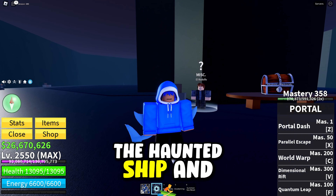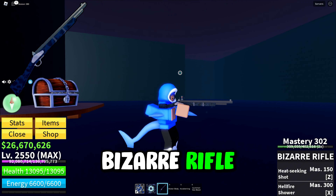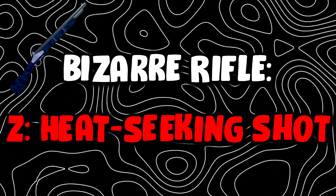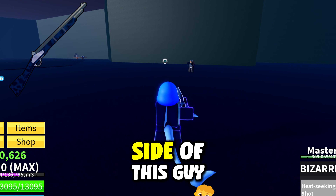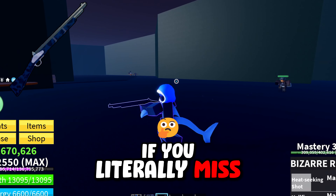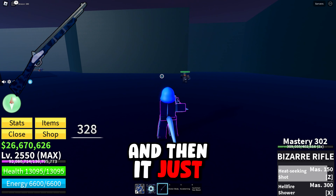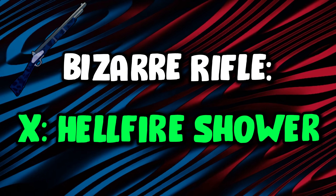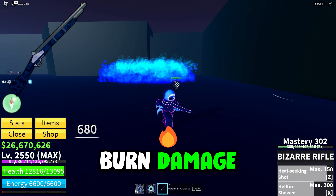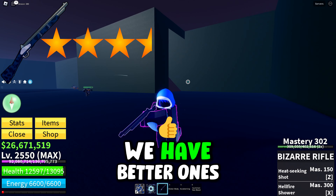The next gun can be found on the haunted ship, sold by El Raldo Lofo — the bizarre rifle. This gun has something pretty interesting: the Z ability is Heat Seeking Shot, which has built-in aim bot. If you literally miss the shot, it'll track the nearest player or enemy near it. The X ability is Hellfire Showers, which does burn damage. I'm giving it three and a half stars simply because of that aim bot ability, though it's just not the best gun in the game.